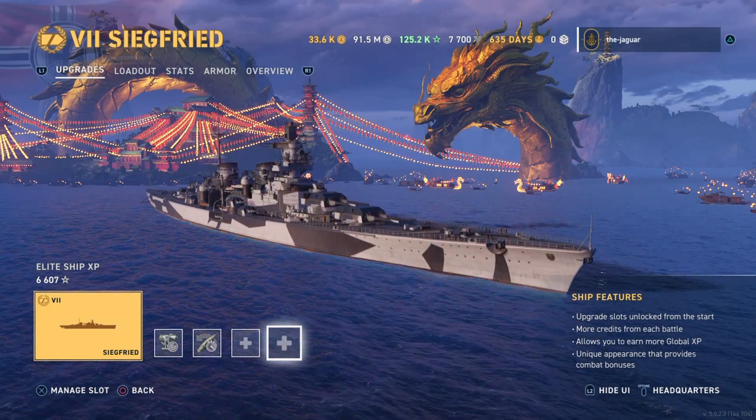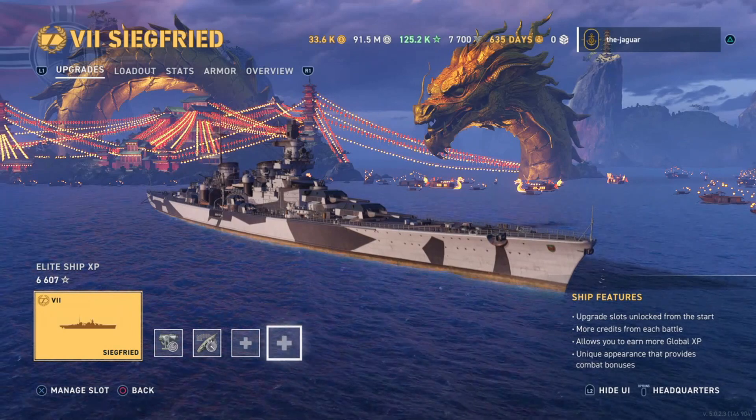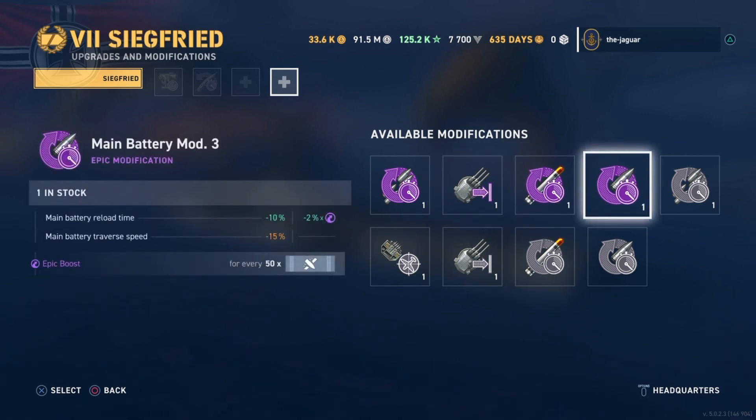The Siegfried, a German cruiser, is one of the few ships that has four of the five modernizations available, so it has everything you need to choose between these four modernizations. The first epic modernization available for the Siegfried is secondary battery mod three. Each of these modernizations can only be installed on one single ship — they are not available through the fleet in your port, so you have to choose wisely.